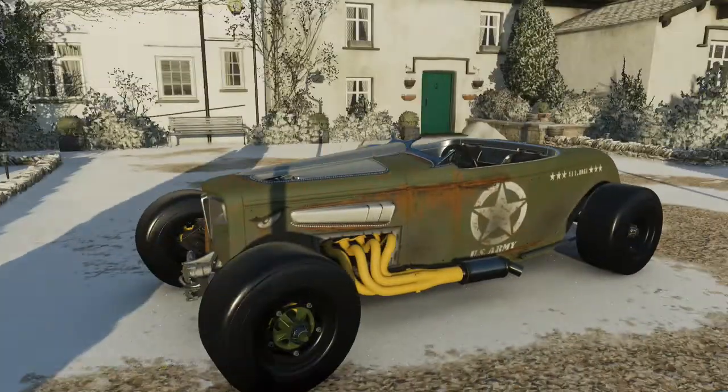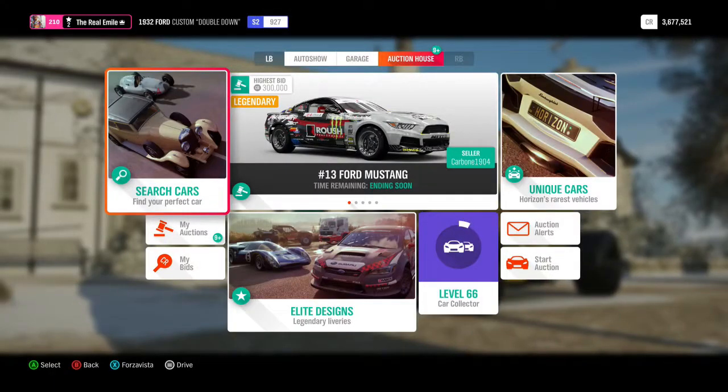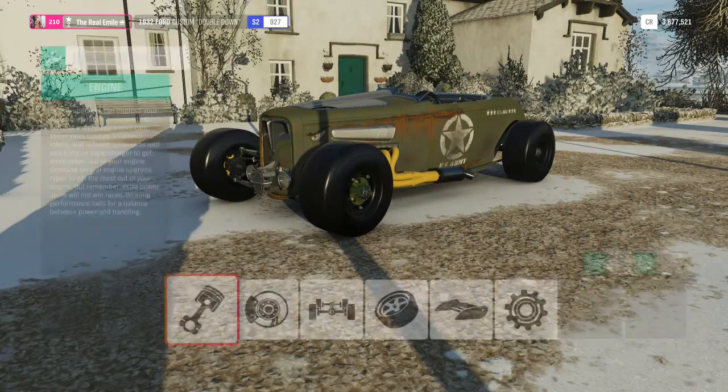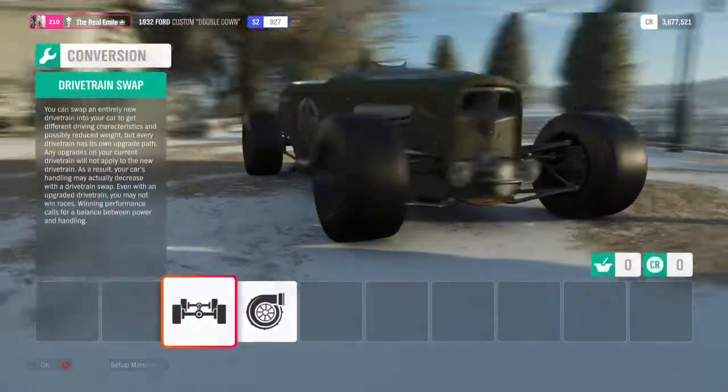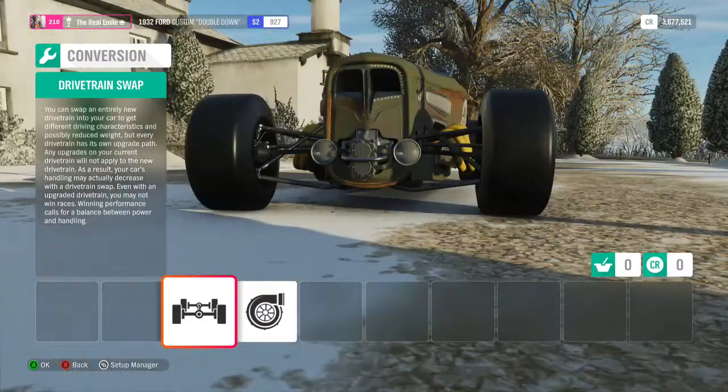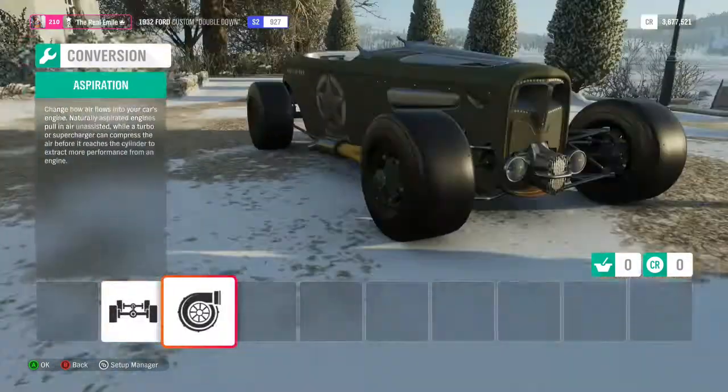It's part of that Barrett-Jackson pack which I absolutely despised back in Forza 7. I don't hate it as much now, but still. In this game it makes a little bit more sense. When it comes to the Double Down, you can't engine swap it and we also won't be drivetrain swapping it because that's the rules of the series.